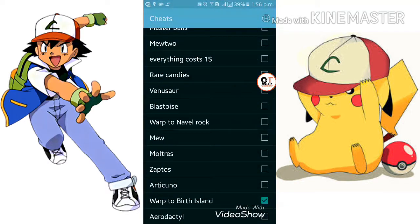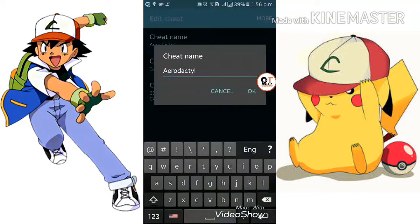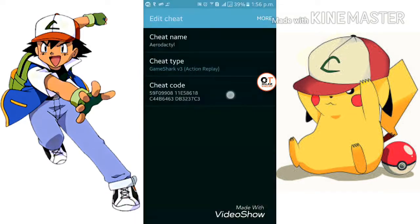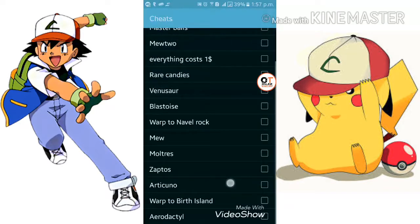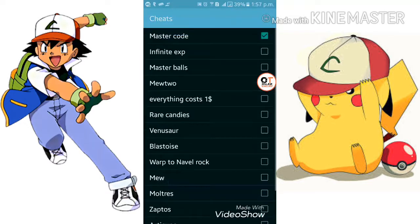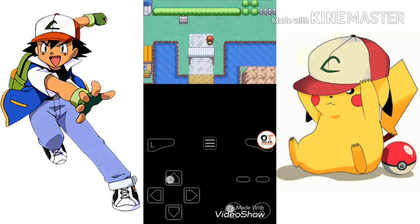Now for the next one — go to cheats again and disable the Warp to Birth Island cheat. After that I will show you the Aerodactyl cheat. Here is the name — don't forget to write the name correctly. The cheat code is the most important part — don't write it wrong, write it correctly. After putting the cheat, click OK, then save, then enable it. Don't forget to enable the master code.